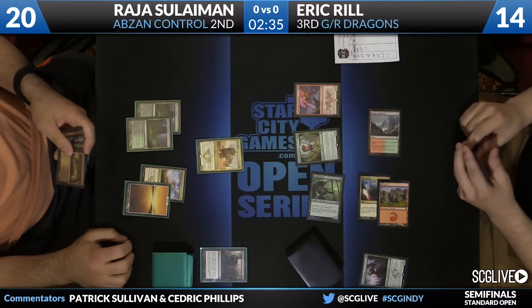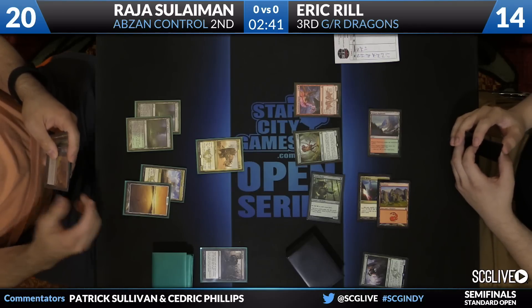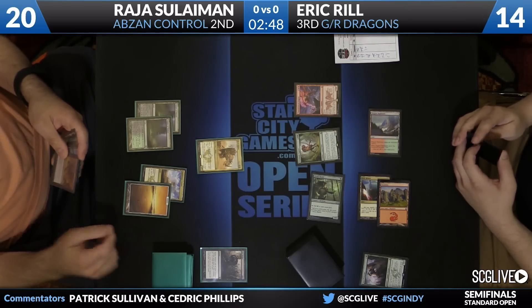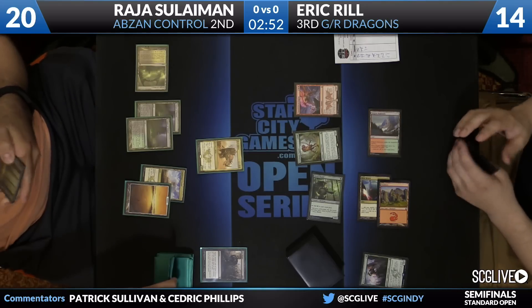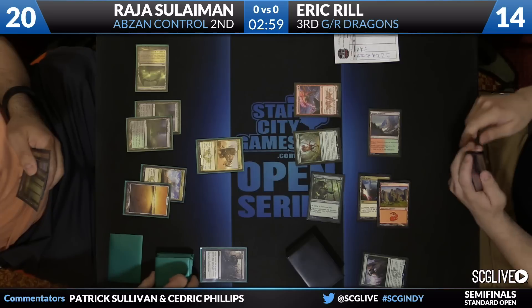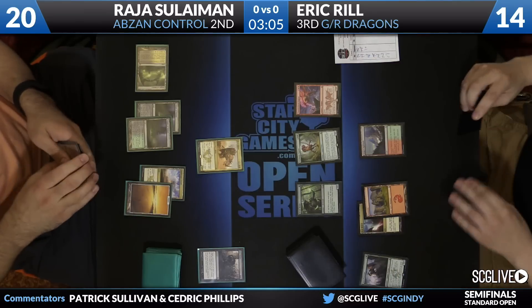If Rajah wants to attack, he'll trade, and if Rajah doesn't attack, well, maybe Eric attacks with the Deathmish Raptor the following turn and applies some real pressure. There's Temple — take a look at the top card. He'll become the bottom card here for Sullivan. He's going to pass the turn back with Hero's Downfall at the ready.